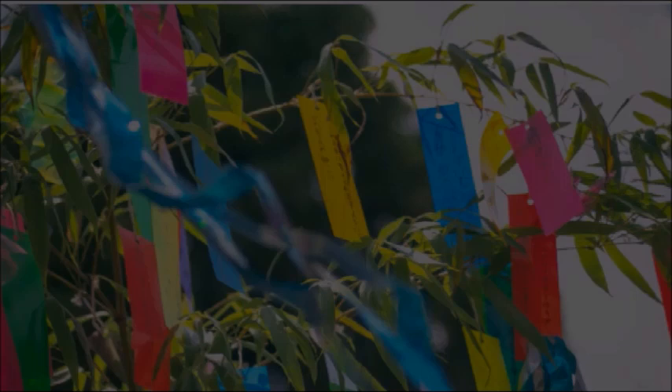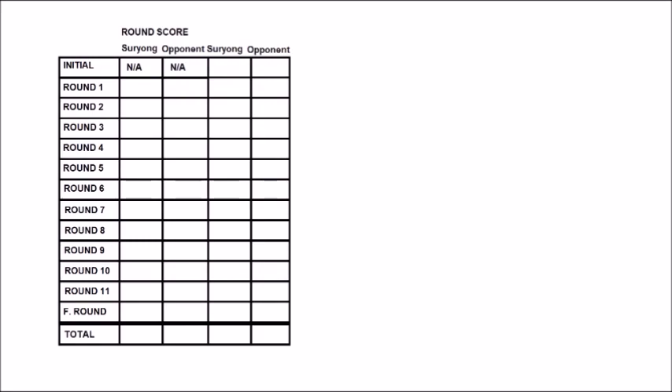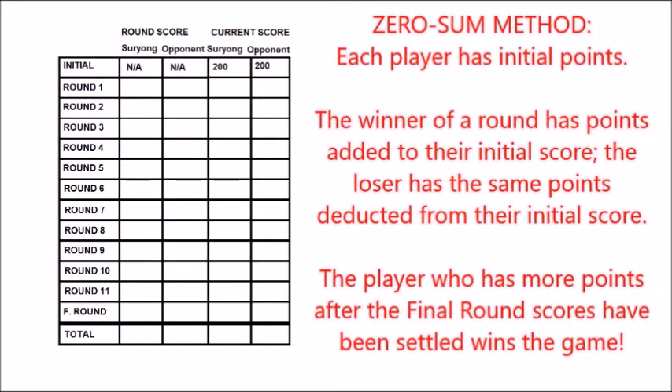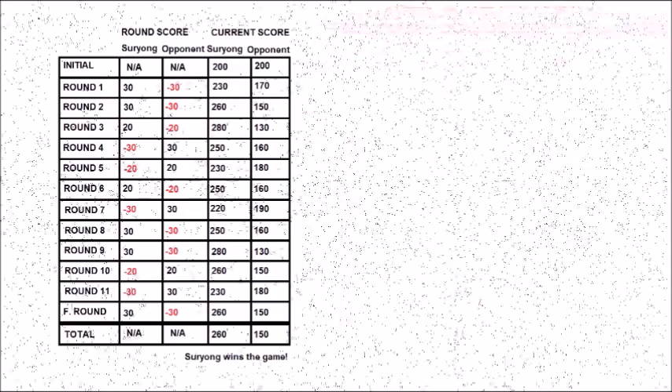Just like in the Hanafuda games discussed in my previous videos, there are two ways to tally the scores. In the easy method, the points earned in each round are counted. The total score of a player is the sum of all the points they earned in the game, and the player with the higher total score wins. In the zero-sum method, each player starts with an initial score — let's say 200 points. Each time a player earns points during a round, the same points are deducted from the opponent. The player with the higher current score during the final round wins the game.